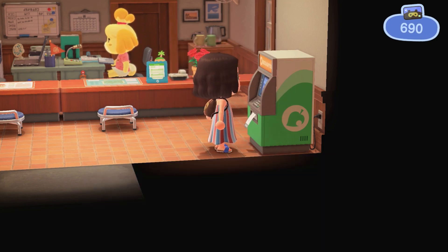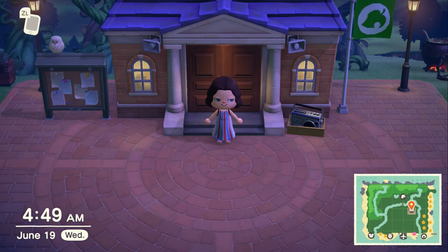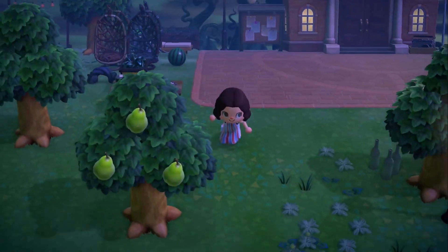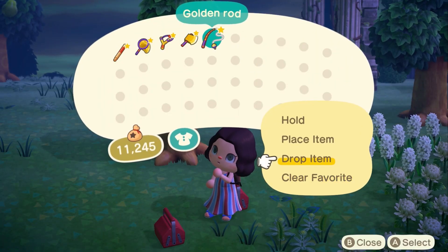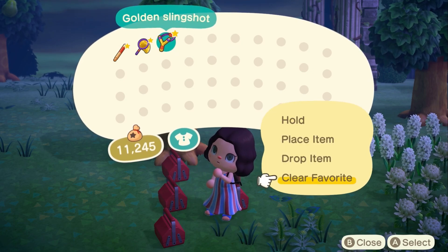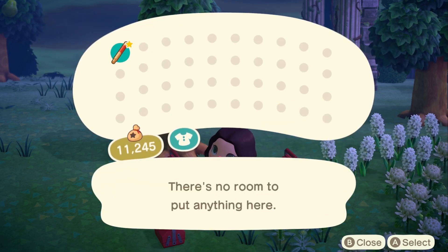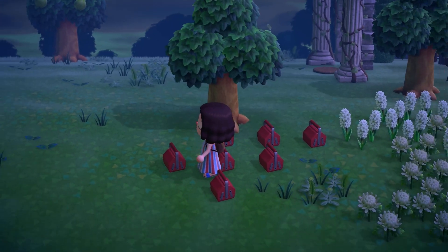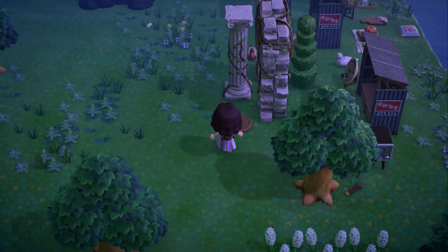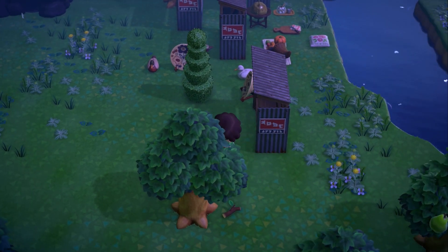So we're down to 690 Nook Miles, but I got all the hairstyles, all the custom design ones, we got recipes, we got a lot of good stuff. Now if only it wasn't 4:49 in the morning and the Able Sisters would be open, because this outfit right here is not the look. The first thing I'm going to do is drop all of these tools here and we're going to start running around and picking up the furniture that I have placed. In the meantime, I'm going to be keeping my eye open for the mirror, and once I find that we'll start changing up my look a little bit.